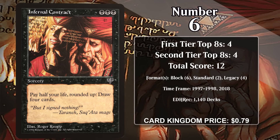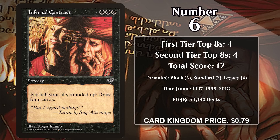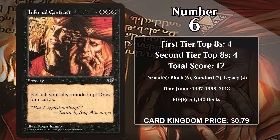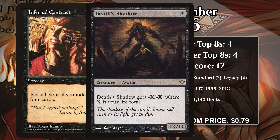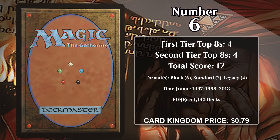At number 6, it's Infernal Contract. This sorcery draws you 4 cards, but you also lose half of your life rounded up — yet another triple black card that makes you pay a cost for a big advantage. Its earliest successes came in Block and Standard Pros Bloom decks, which were all about comboing Prosperity with Cadaverous Bloom to draw your whole deck. While Infernal Contract wasn't part of the combo itself, it was an important card for finding your combo pieces. It has also seen some play in Legacy Death's Shadow decks, where paying life is upside — the Contract ends up being an insane pump spell that also draws you a bunch of cards. However, Infernal Contract hasn't had any top finishes since 2018.